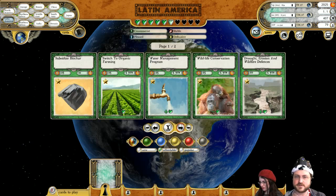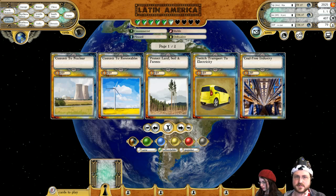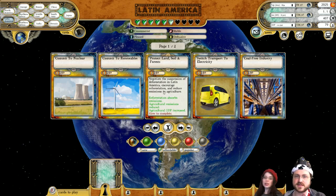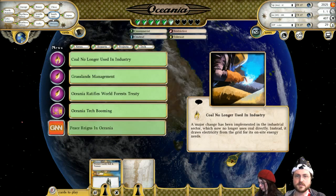Latin America has a card available. Right now they've got nothing to whine about — we could just increase their GDI. We could start the coal-free industry, or actually maybe we'll just start protecting the land, soil, and forests here. They already have water protection, the drought protection there? Not yet, but currently they have no immediate concerns about that. Everyone will at some point, of course.